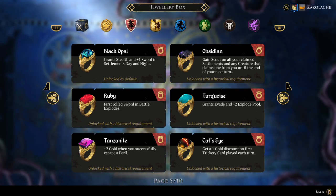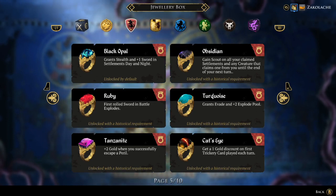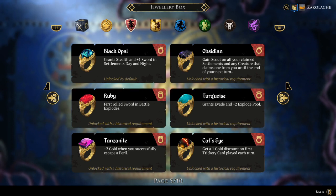Third up is the Ruby Ring, where your first rolled sword in battle explodes. This is a decent default ring, but sometimes you don't roll swords in battle to get its effect, and the rats typically have small explode pools. So if you roll a couple of wilds before this ring, then you won't get any value whatsoever, but generally you can get value out of this ring in 90% of your combats.